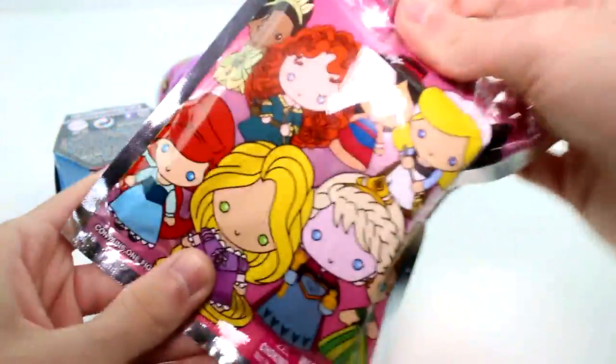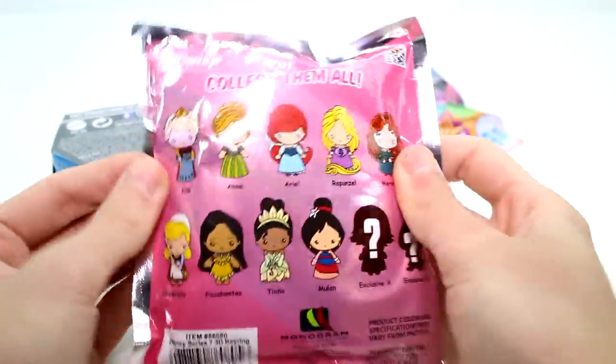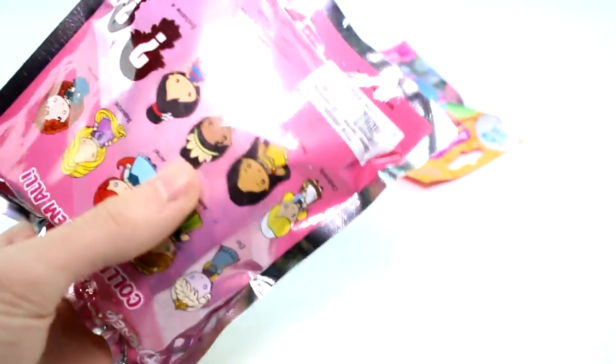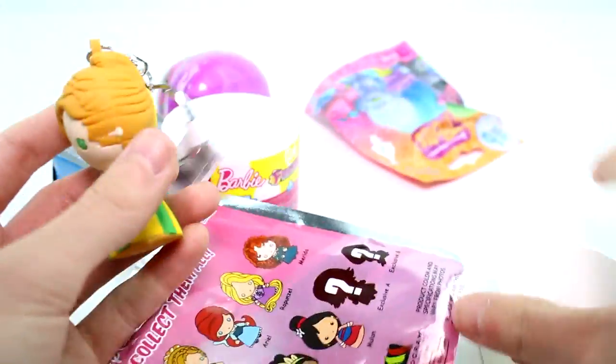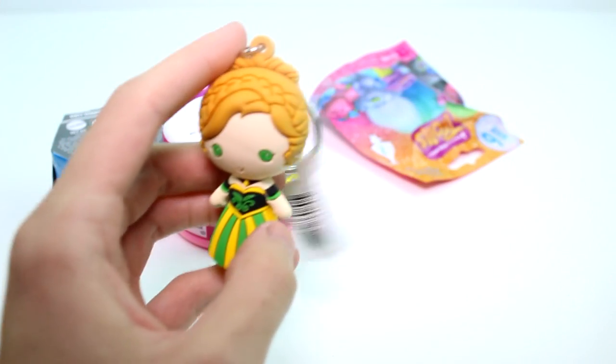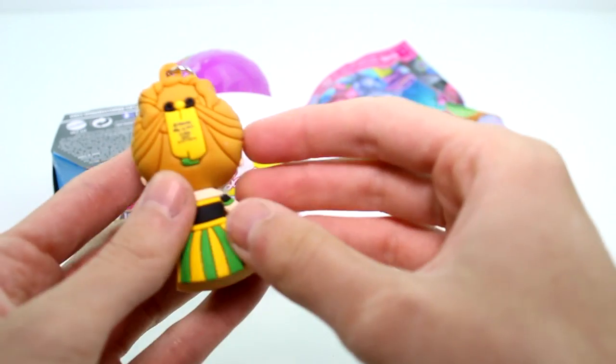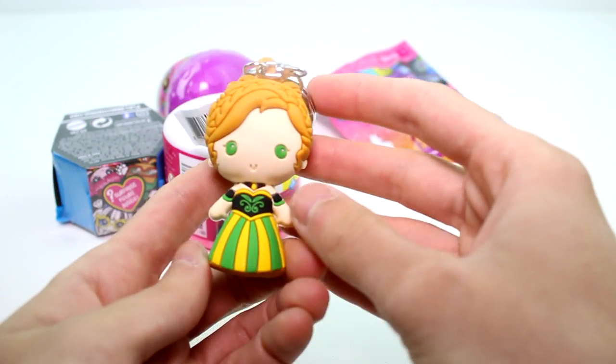Let's go ahead and open the Disney Figural Key Rings first. These are the ones you can't select in this series. I really want the Cinderella — she's so pretty. Let's see what we have. Anna, again. That's okay, Anna. I still like ya. I love her hair, it's so pretty.